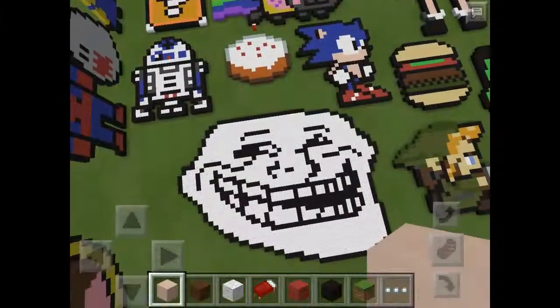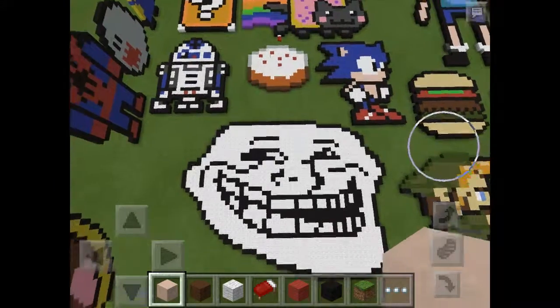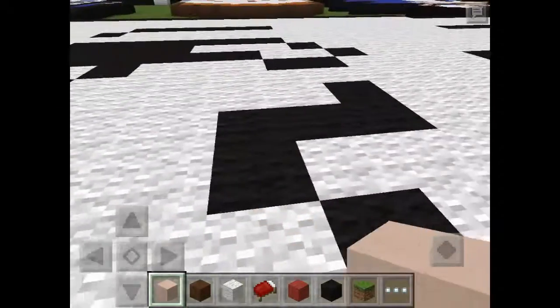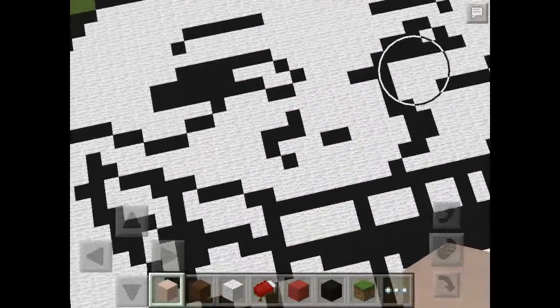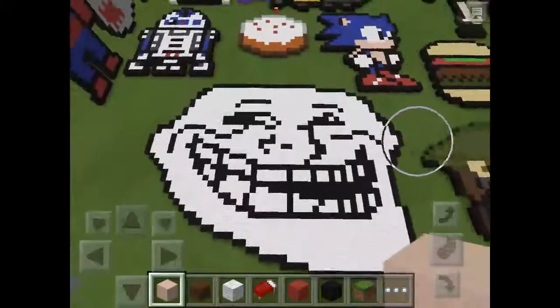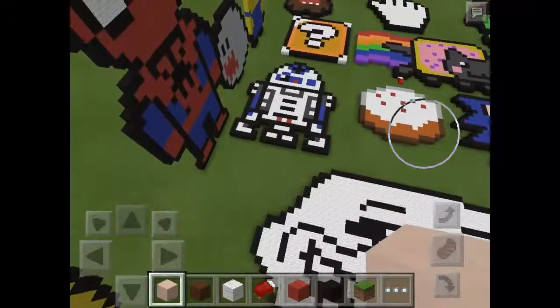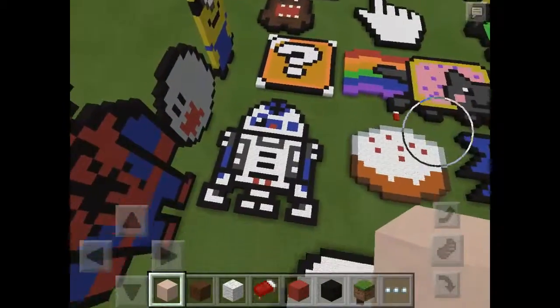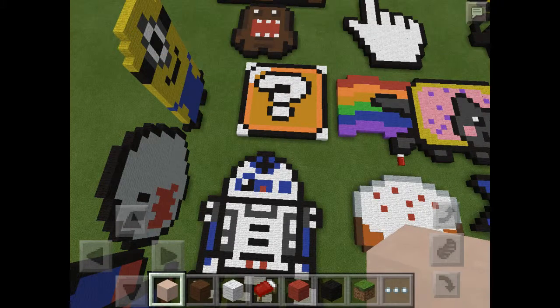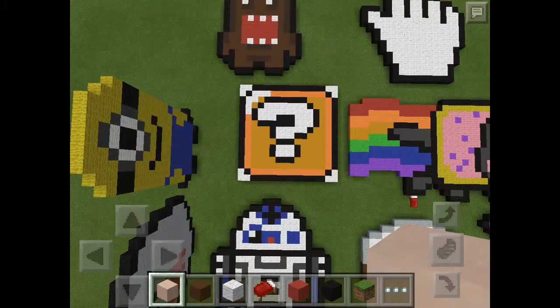Next I built the Prankster. I love that thing — it's so funny, but it was really hard to build, placing the blackened spots. Sorry, I just disconnected — it lags very bad. So we have an R2-D2 here from Star Wars. I really like all the detail in it. And above it there's a lucky block — you should have done it yellow, maybe a bit of a lighter yellow. I might change that in the future.